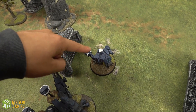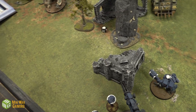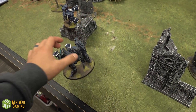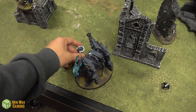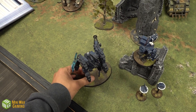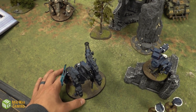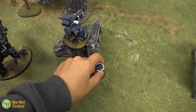Tau Turn 1 movement: The Broadside moves up into terrain, advancing — rolling a six, he's a speedy boy. The Riptide considers moving back but instead repositions here with Target Lock. He has Fusion Blasters, so Dave is optimistic. Shield Drones with missiles move in front.